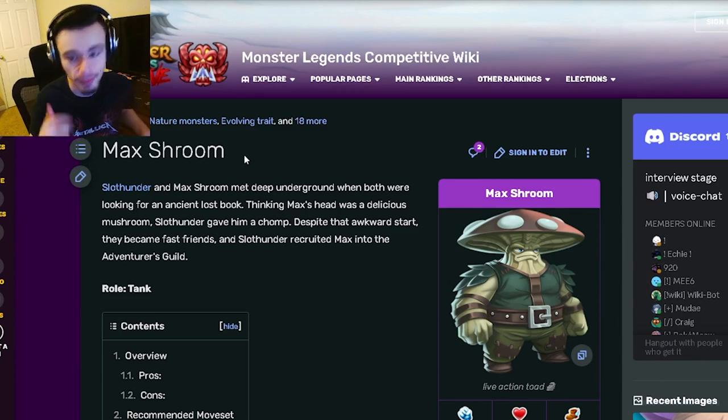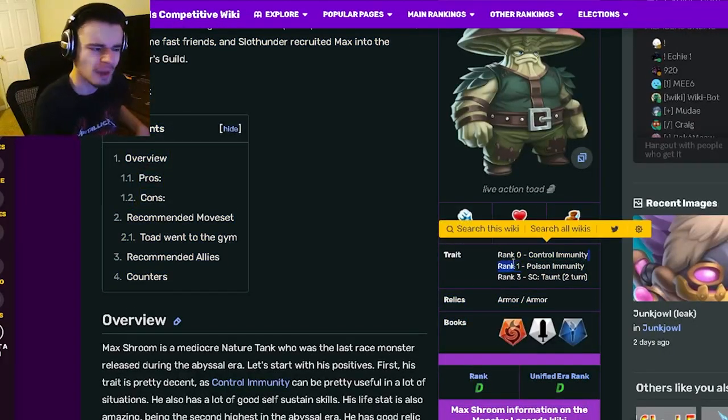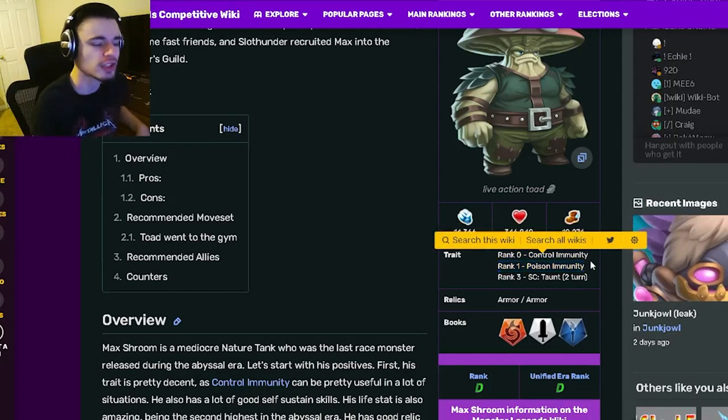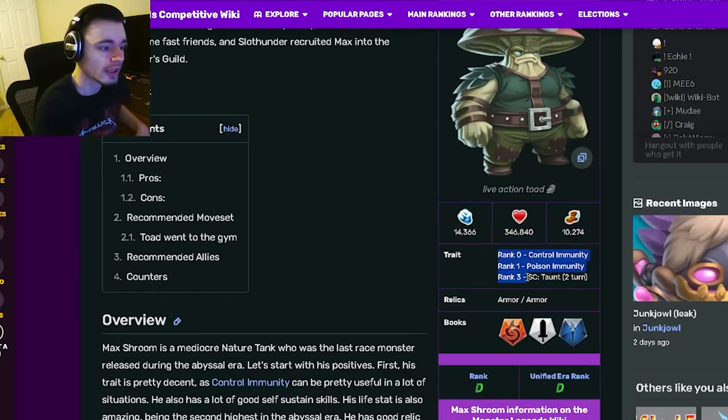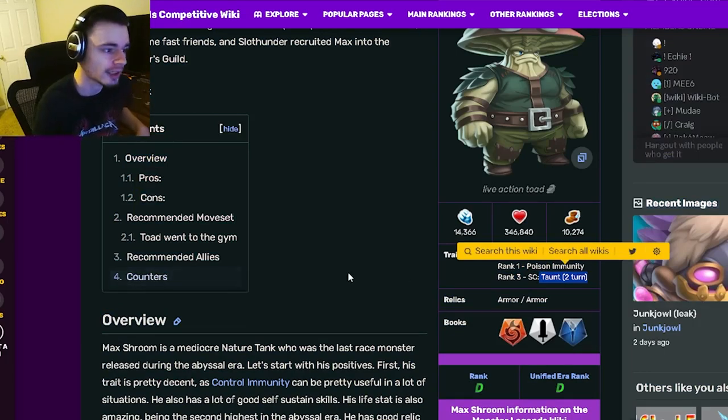Max Shroom is a tank, and his traits are control immunity — which is amazing — and poison immunity, which is his only bad one. Then rank 3 status caster taunt, which is probably his best trait. In order to use this monster you will want to get him to rank 3, because taunt is very good for tanks obviously.